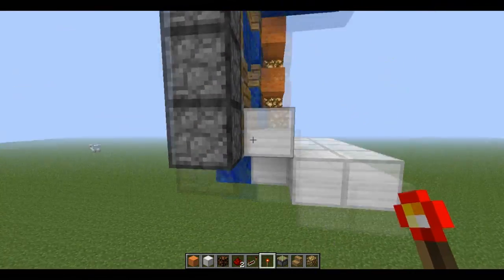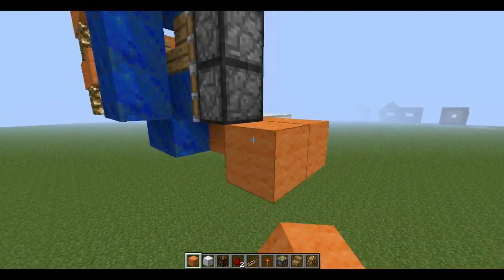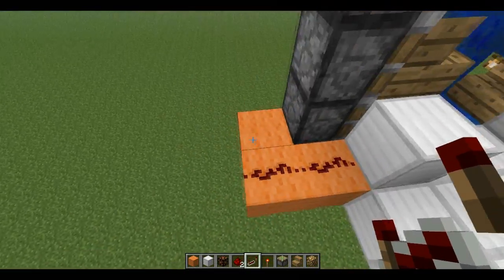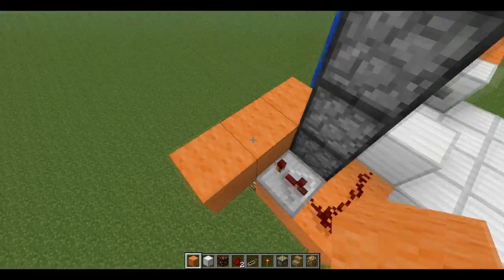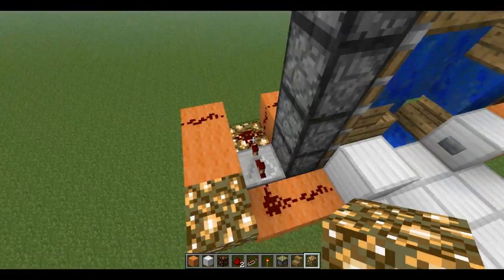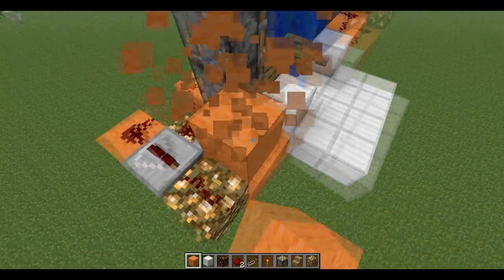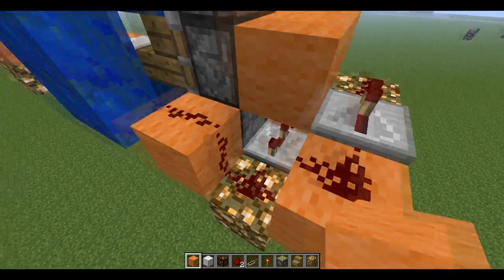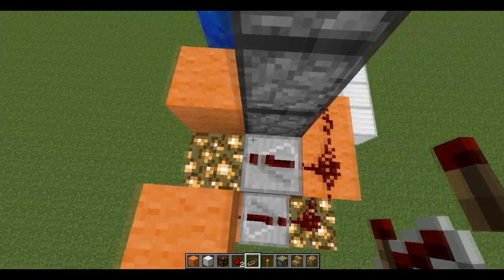Now go to the other side and do the wiring a little bit differently. Come out right below the first piston and do the wiring: two redstone, a repeater hit twice, glowstone, orange block, redstone on top of those blocks. Then orange, glowstone, repeater on first tick, redstone, and repeat. This is a pretty simple process for an elevator that can go both up and down.